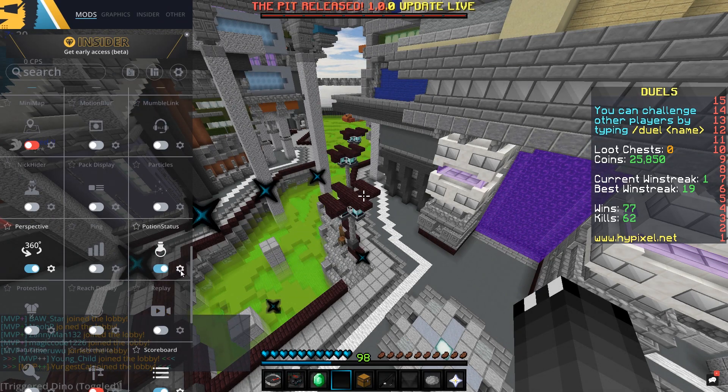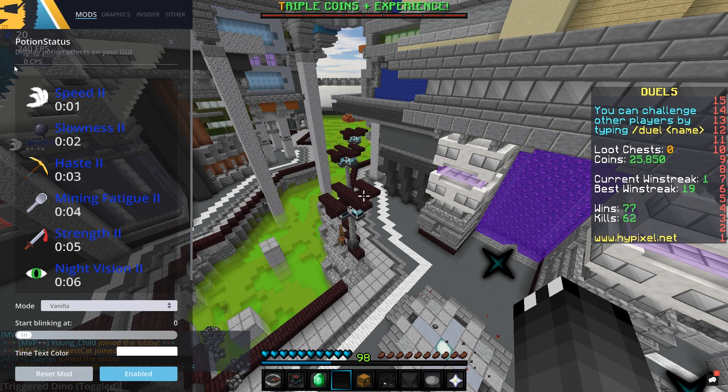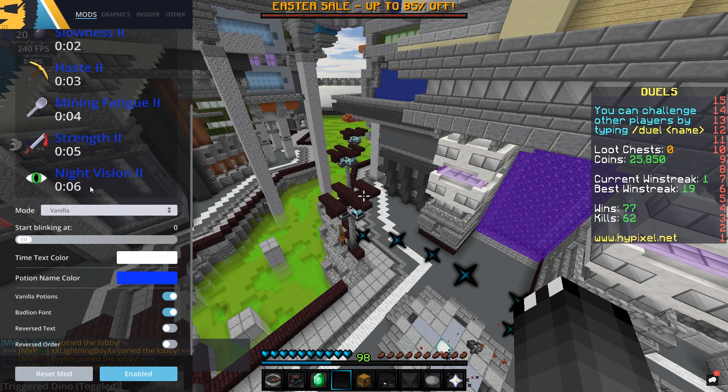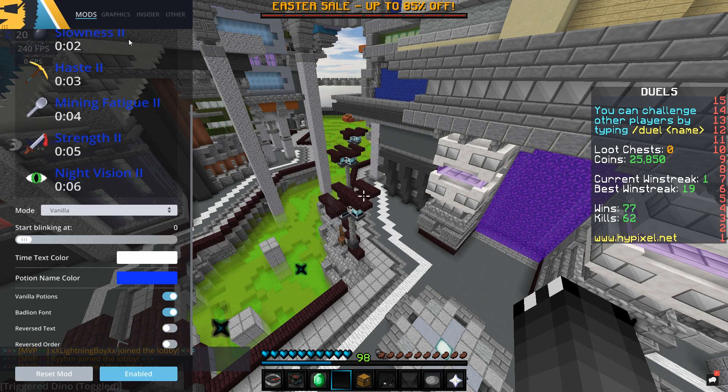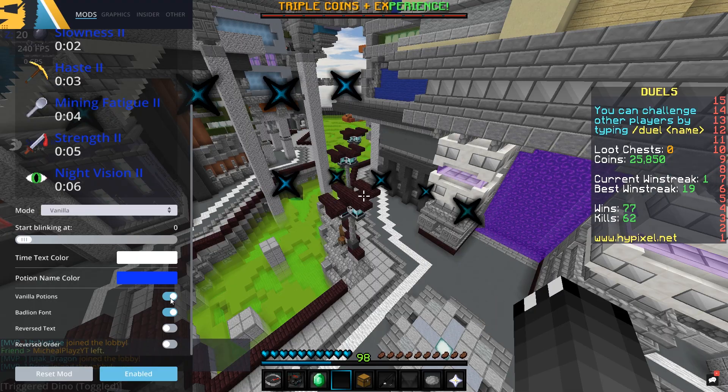Next we have Potion Status. This basically will display all the potion effects which your character currently has on them. I have mine displaying on the left side of the screen. For the actual name of the potion effect I've got that in blue because I've got a nice blue theme going on with all of the other mods, and then for the timer I have that as white. Once again BadLion font is on, and I have vanilla potions on.